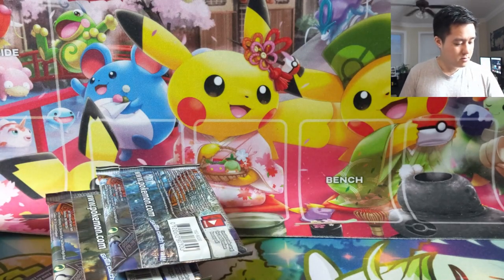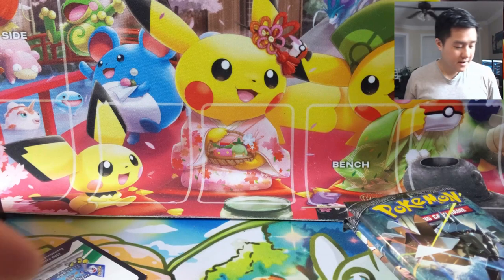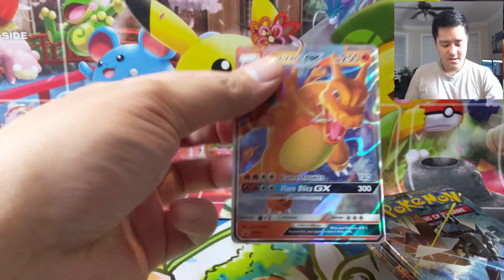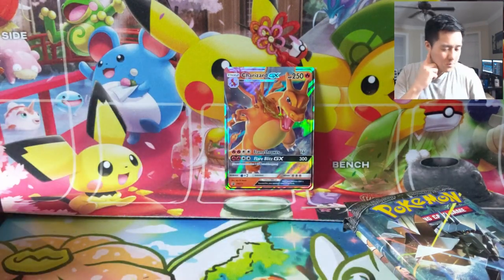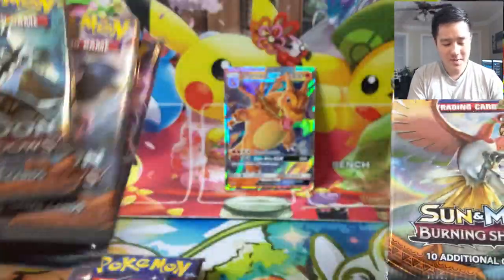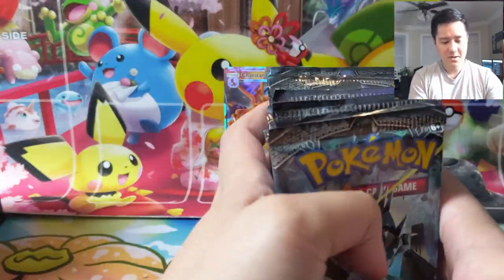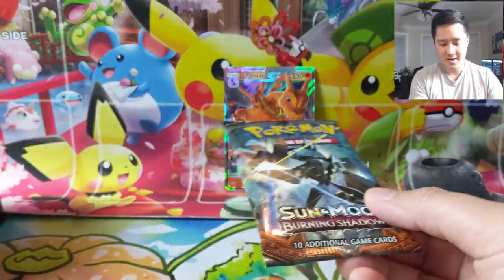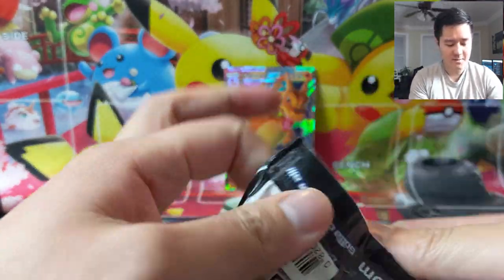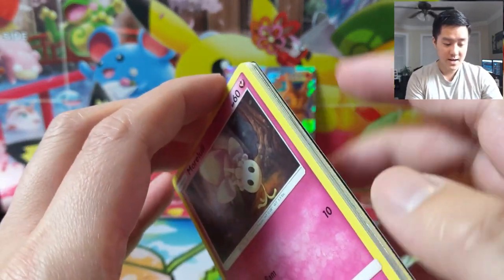Here is a code card for that Charizard — still really useful. We'll do a couple Burning Shadows packs mixing in Hidden Fates. We did get a phone call but we're back on track. Here is that beautiful Charizard. One thing I'm wondering is when we start submitting stuff to PSA, what — if anything beyond the Charizard — should we send? Maybe some of these Charizards; I don't think they'll be worth much but they'd be nice little things to have.